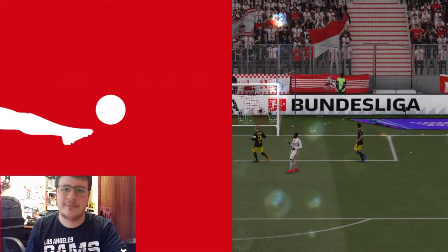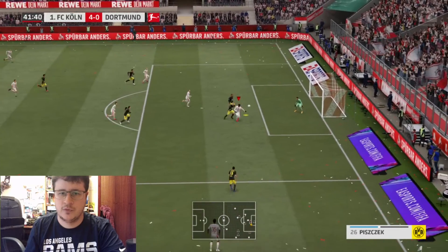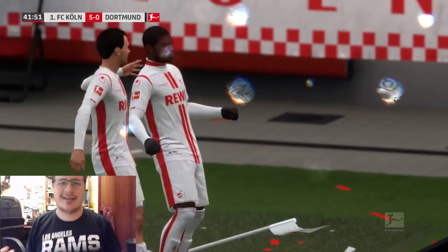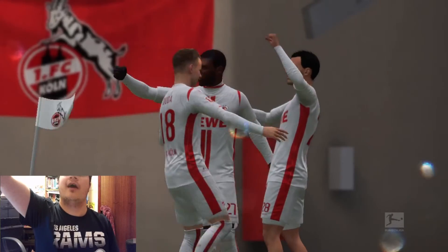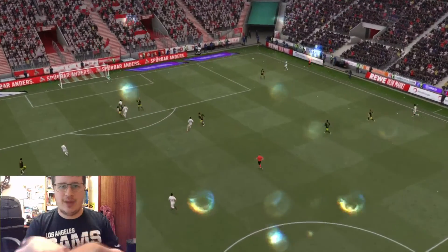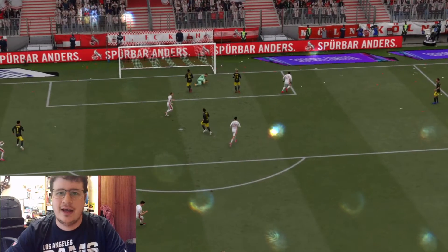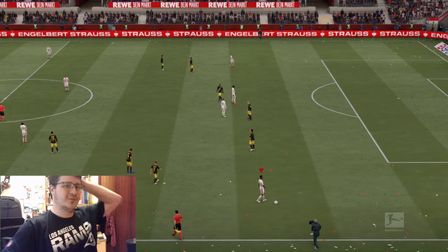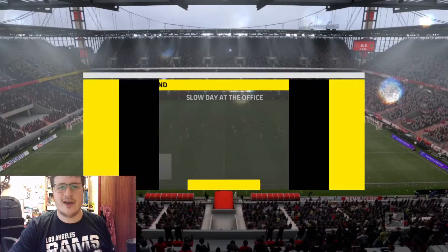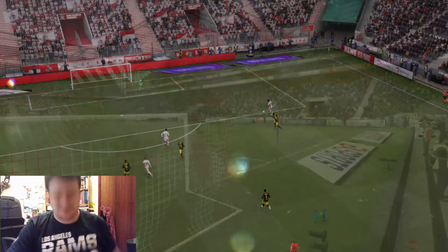Maybe I shouldn't start getting cocky. Have I got this game set too easy by accident? I know Dortmund are playing with wing-backs and three at the back which may make it easier to get around them, but this is ridiculous. Despite the temptation, even though we are 5-0 up at half-time, I am not going to visual-sim the rest of the match because otherwise that's just not going to be entertaining on this channel. See you in the second half.